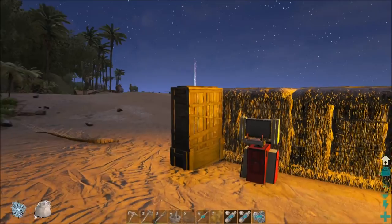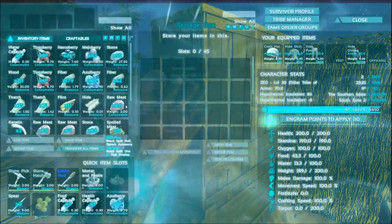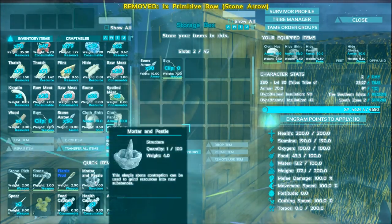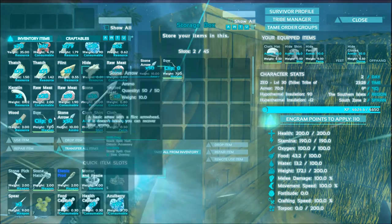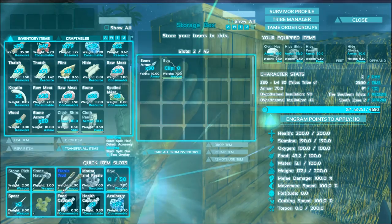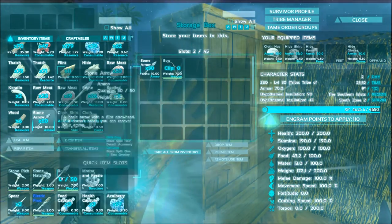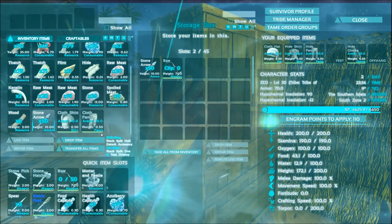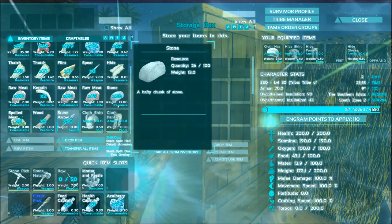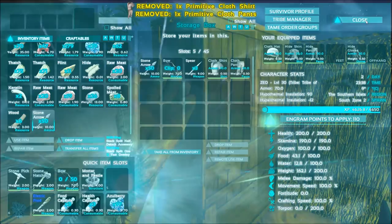Let's go out here to this storage box and store some of the arrows and the bow. Put the mortar and pestle out, put the bow down, the prod there, the bow there, of course the arrows. Spears I can probably put away for now because I don't need to spear anything. Store away the clothes too.